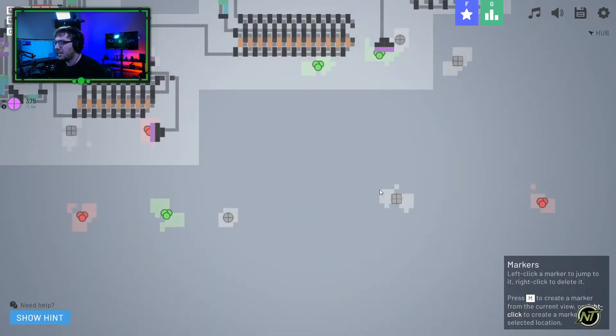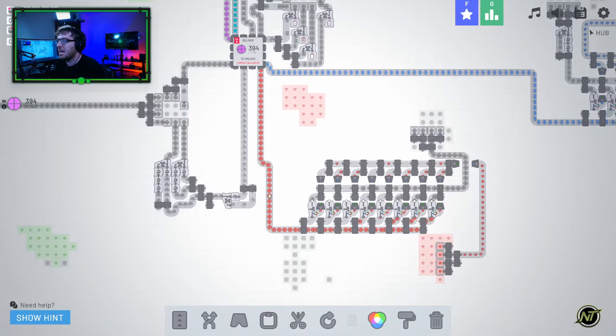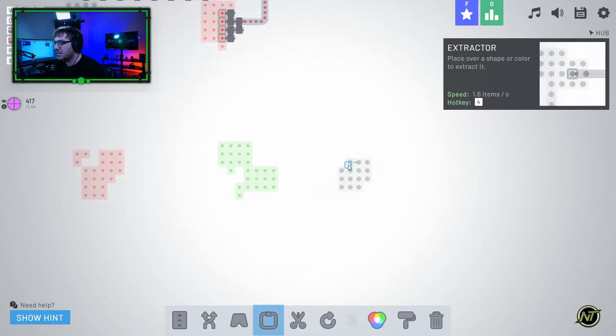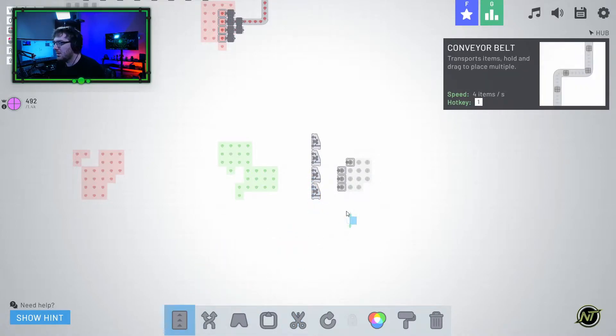Do we have any other places we can get circles from? Hold shift - yeah, I can move fast. There are some circles right here and we do have a spot right here where we can bring in upside-down circles. Let's go ahead and mine some of these upside-down circles. We're going to have to cut these. Wonder if we can get them all onto one belt.